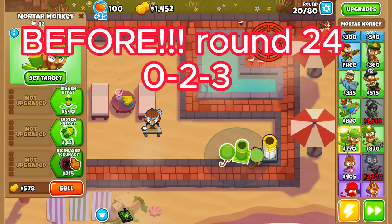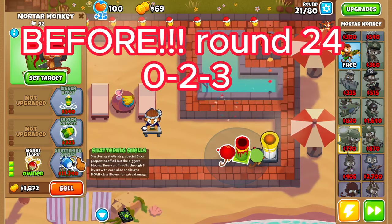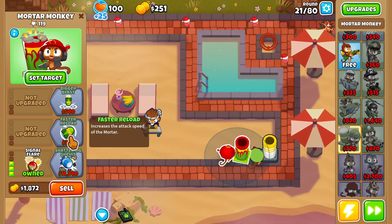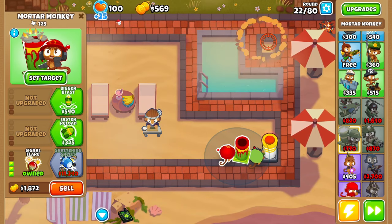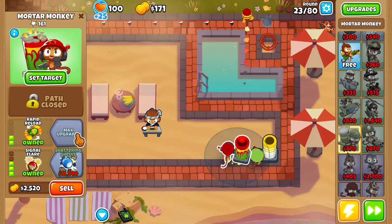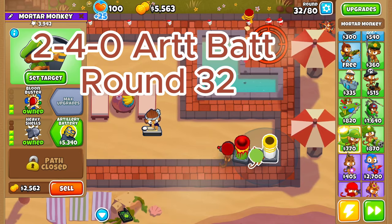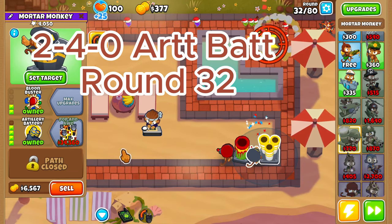Before we get to round 24, make sure you purchase another mortar at 0-2-3. This is going to get you all of the camo balloons before they pop up on round 24. Then get an Artillery Battery around round 32 — that is a 2-4-0 mortar.